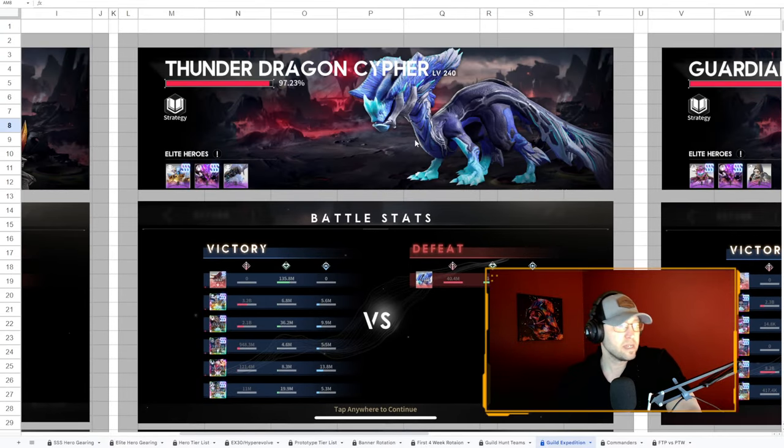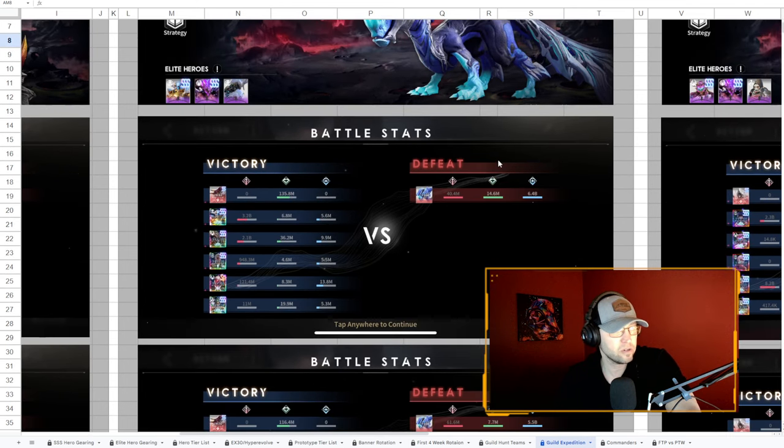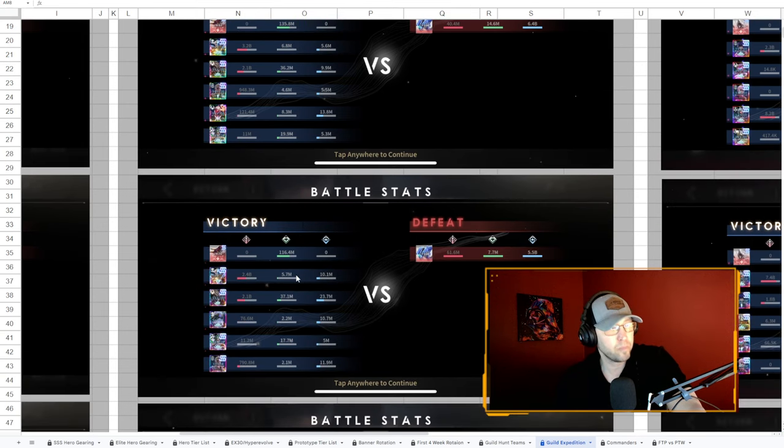You go to the boss and scroll down. The highest hit I recorded on the Thunder Dragon was 6.4 billion — that was Hagrid again. It's a pure Vanguard team with Cora, because Cora ups the HP and attack of vanguards as well as assassins by 20%. So this is going to be the best-in-slot team as of the time of this recording. I will update this spreadsheet with each iteration of Guild Expedition as stuff comes into play.